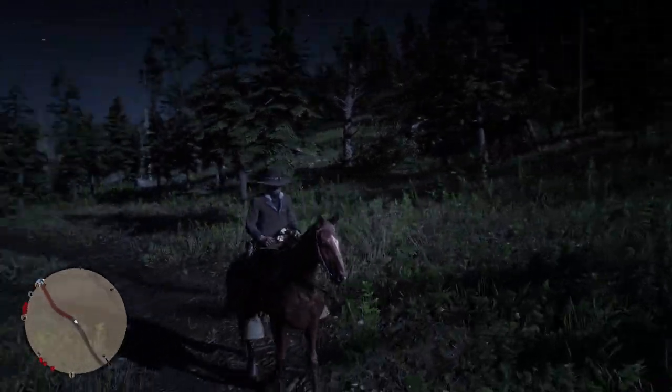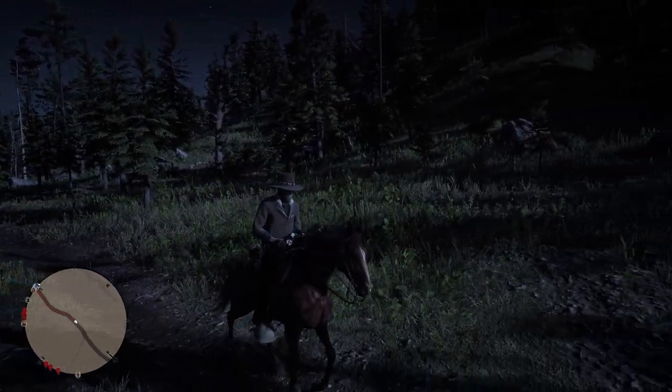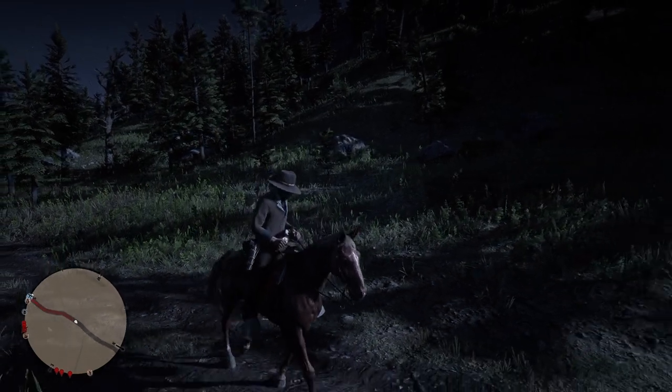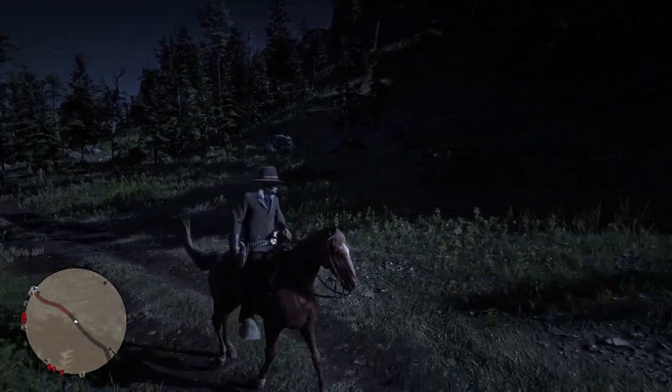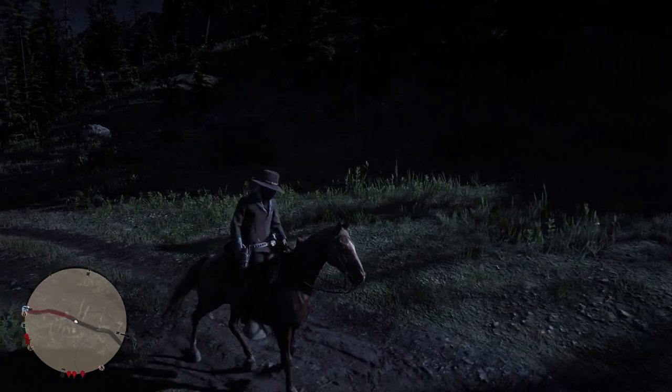Welcome back everyone to our Red Dead Redemption 2 every horse series. This is the Chestnut Tennessee Walker. Before I get into my experience with this horse, let's go over the stats. The base stats of the Tennessee Walkers are three health, three stamina, two speed, and two acceleration.